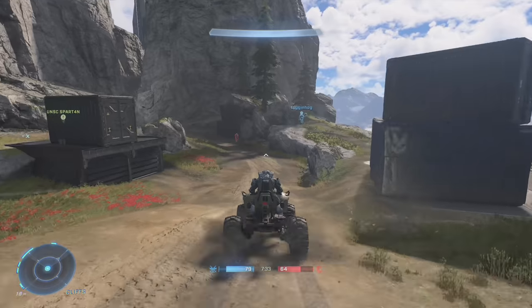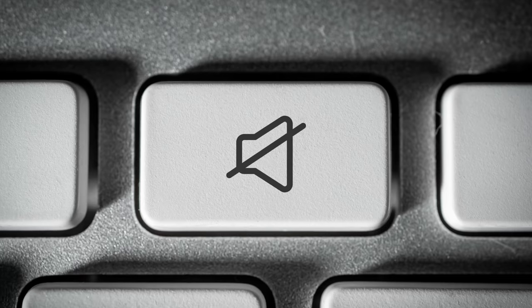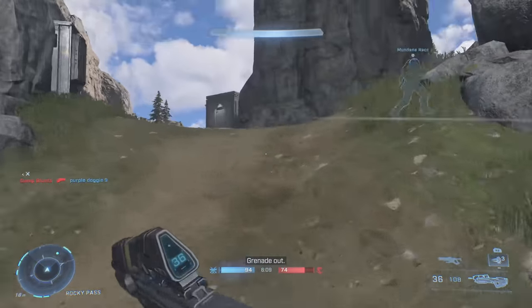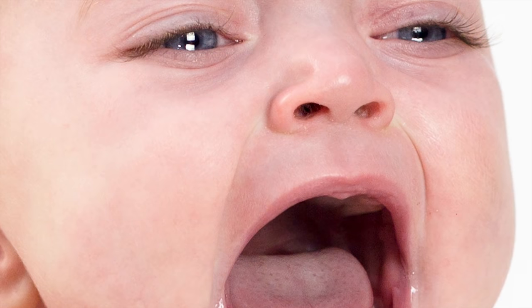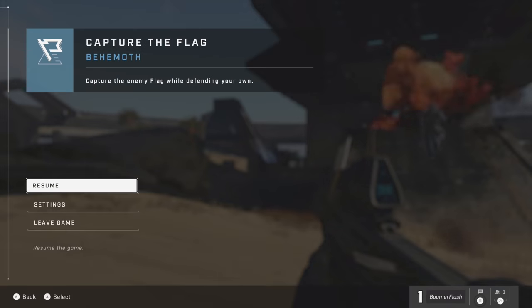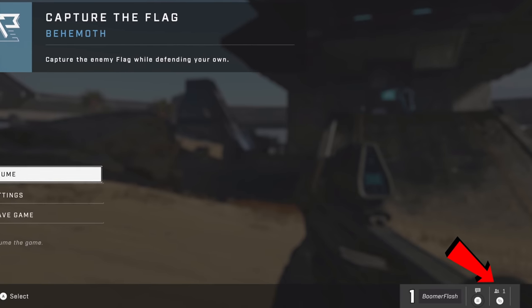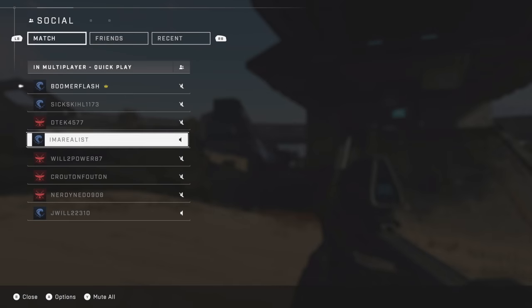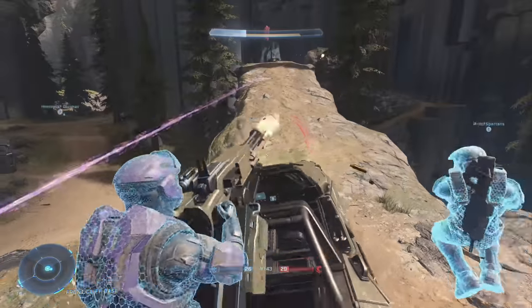At number three is how to mute people. Mics are on by default, so you'll run into annoying people at some point and want to mute them, but the game doesn't make it super easy. There is no option to auto-mute people, and actually doing it is kind of buried in the options. When you're in-game, open up the pause menu and you'll see the social tab in the bottom right corner. Hit the view button — the one with the little boxes on an Xbox controller. There you'll find a list of players which you can highlight and mute. It seems odd that muting people is buried three menus in, but that's how you do it.